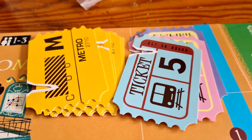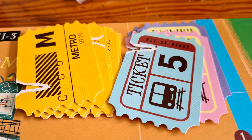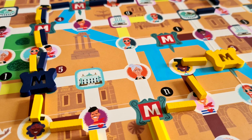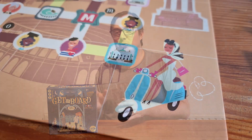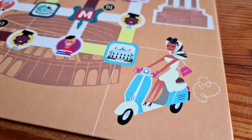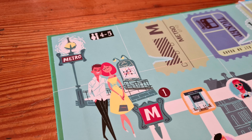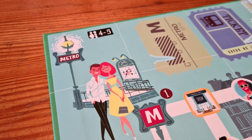Get On Board is a flip and place game — in that roll and write, flip and write genre — though in this you're going to be flipping cards from a deck. That's going to give you a sort of pattern of sticks that you're then able to put down, these routes that your metro or bus is basically taking around this place. If you're playing with one to three players, you're going to be on the Rome side of the board, and with four and five you're going to flip the board over and be in Paris. Note that you can't play on the Paris side, at least within the official rules, with only two players.